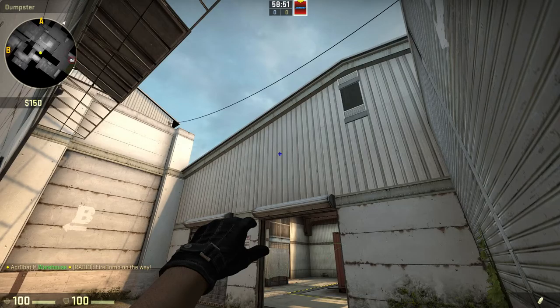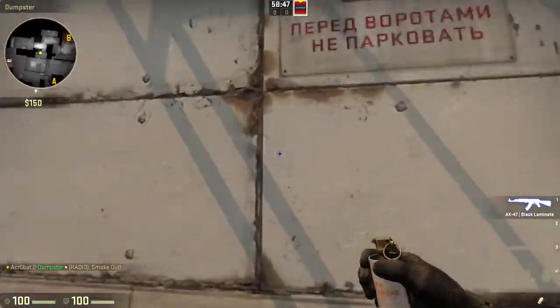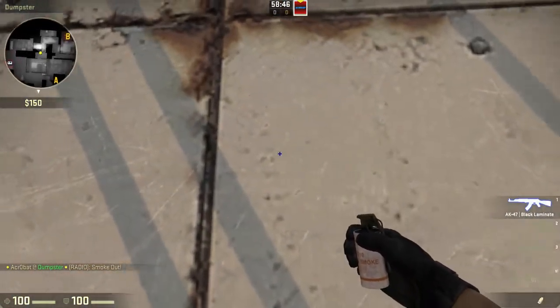I'm going to show you the smokes now and then what every player should do. The first smoke you want to push in the back corner, look at that little dot in the wall, and then you will need to jump throw for this. The second smoke you do is line up to this rust line, see the crack right there, move over one line from it and down so it is in line with that, and then jump throw as well.